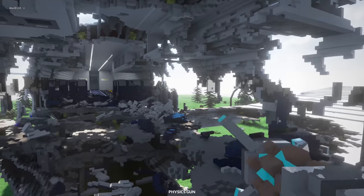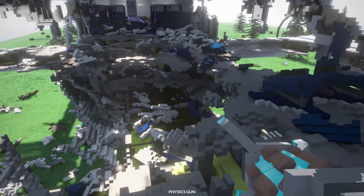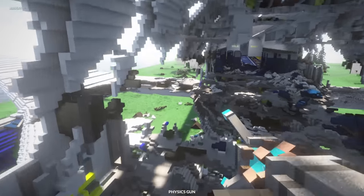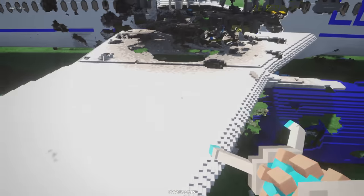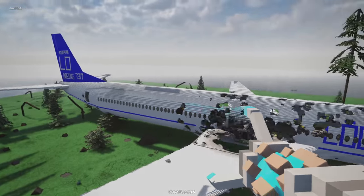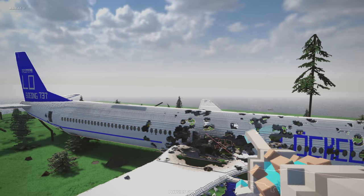How did this thing get so torn up? I guess it was moving so fast it ripped itself apart. Somebody survived that, right? There's a couple of seats in here that are in decent shape. This is cool. I really hope we see more maps like this — and speaking of more maps like this, we do have another one.